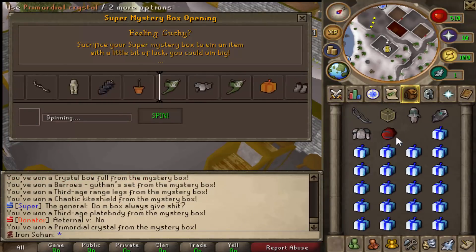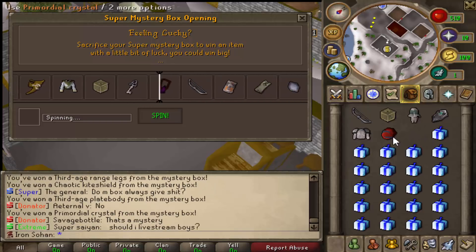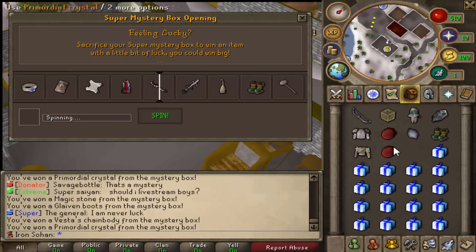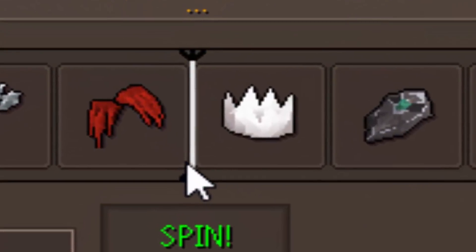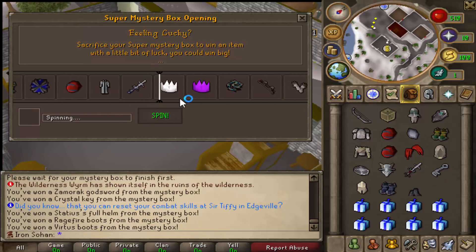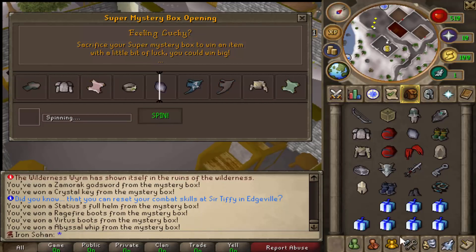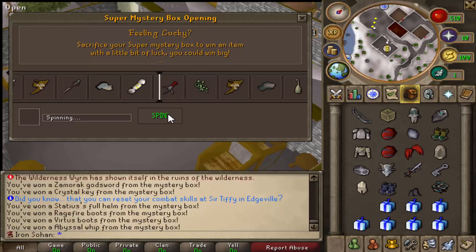We just got a primordial crystal, which goes for like one bil — you can attach it to steadfast boots to make primordial boots, pretty decent. Then we got another primordial crystal — two in like 10 mystery boxes! Still going for a party hat though. We were literally on the line between the claws and the white party hat. We've opened like 42 boxes and the drop rate's meant to be like 1 in 25, so we're getting pretty unlucky.